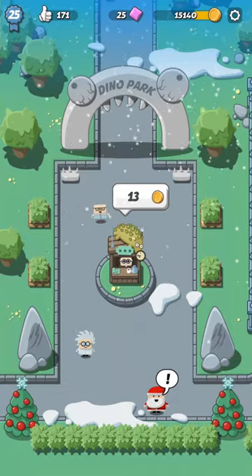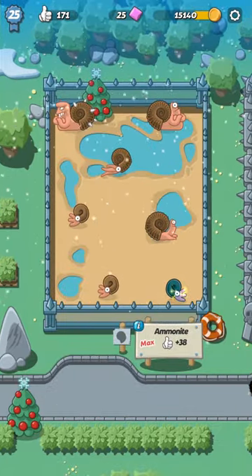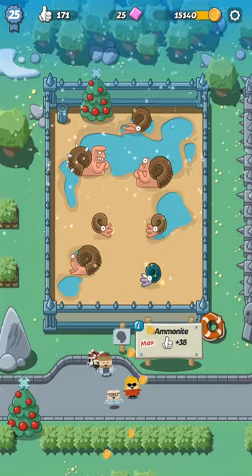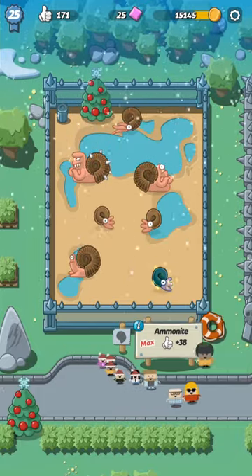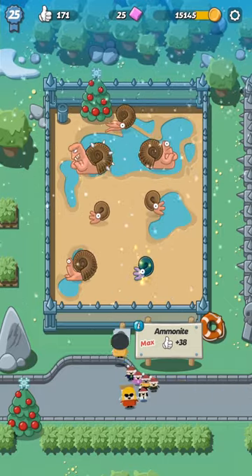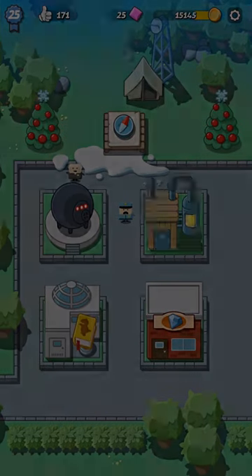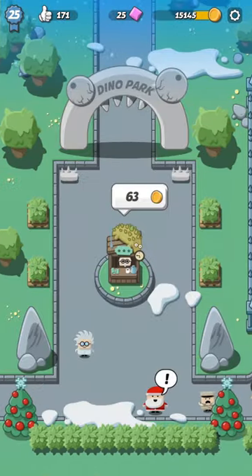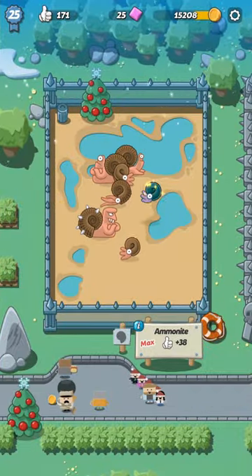Today I want to show you guys one really cool thing. Look at this emmonite — this tiny little one here. This is an epic fossil. An epic dinosaur will only come from an egg which looks like this; you can only hatch it from these special eggs.